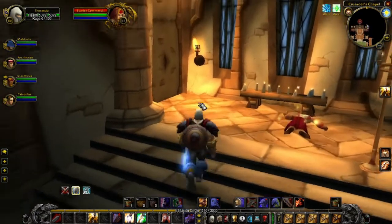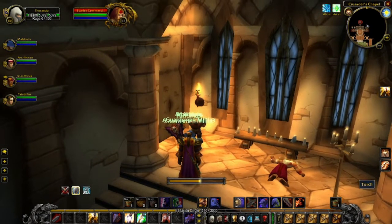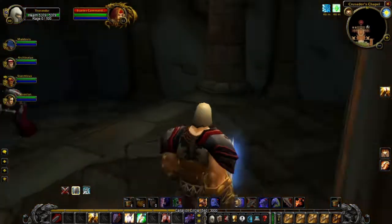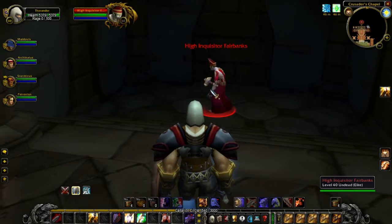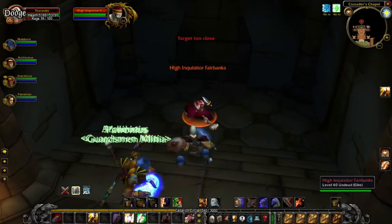If you go in here and press the torch, you'll see that a secret path opens up. And look here — High Inquisitor Fairbanks. Let's go right ahead and take care of him.